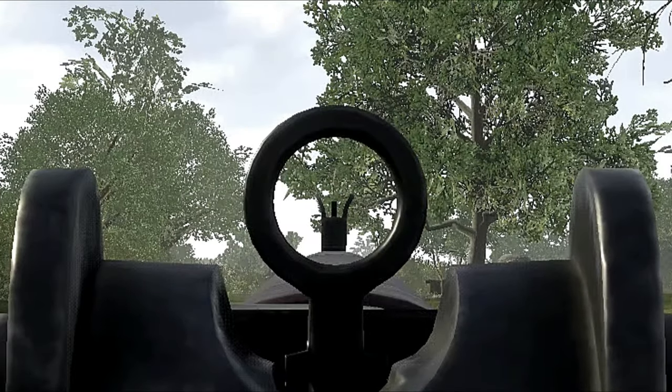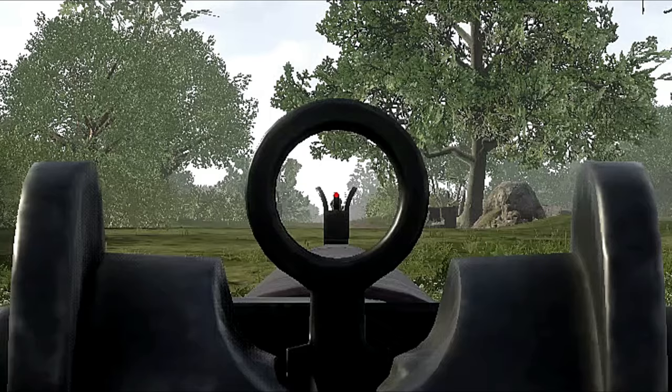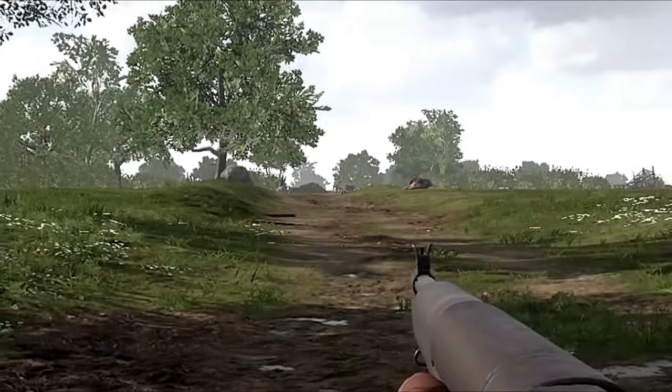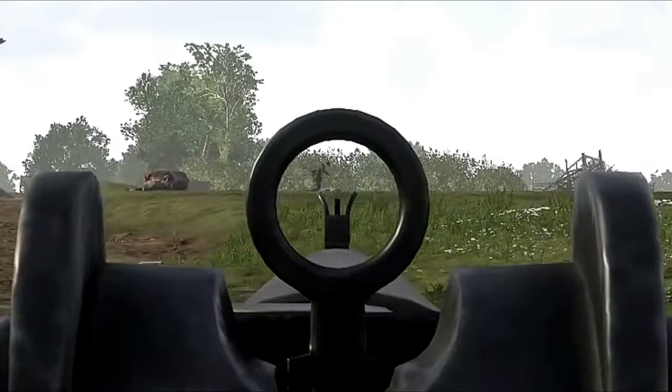With headshots at 100m you just get the head at the tip of the iron sight. For running and sprinting targets at 100m you just need to get your target on the curved part of the iron sight as shown in the highlighted circle.